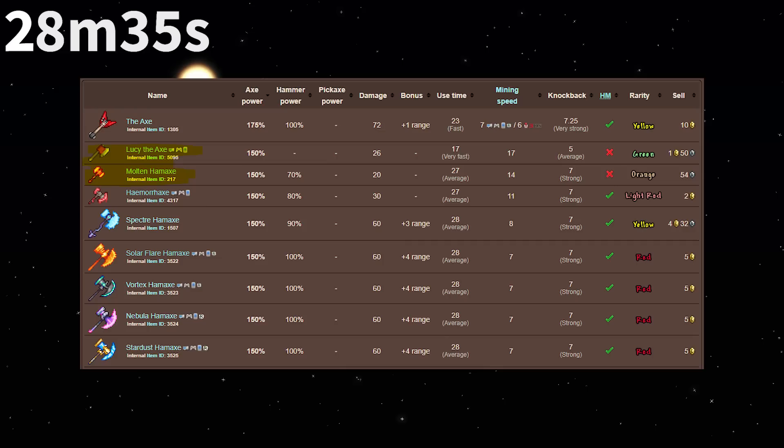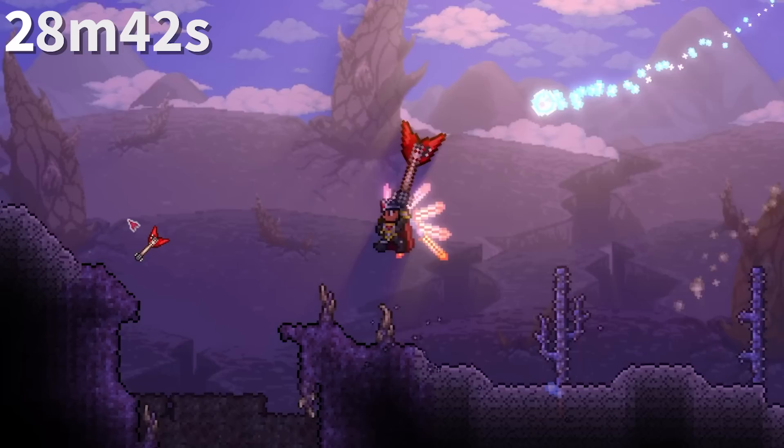The Sonar Potion will always display what is reeled up, except in the case of Duke Fishron, which shows nothing. The Molten Ham Axe and Lucy the Axe have unusually high axe powers for pre-hard mode, having the same power as Luminite Ham Axes. They are, however, beaten by the totally-not-a-guitar axe.